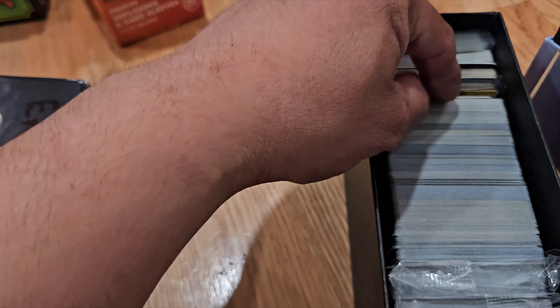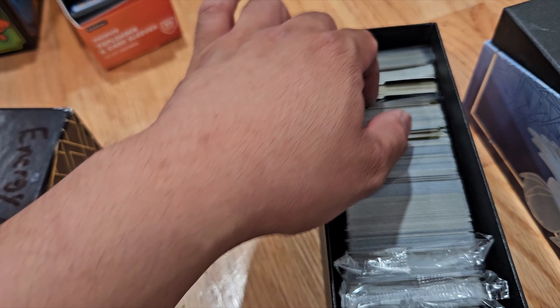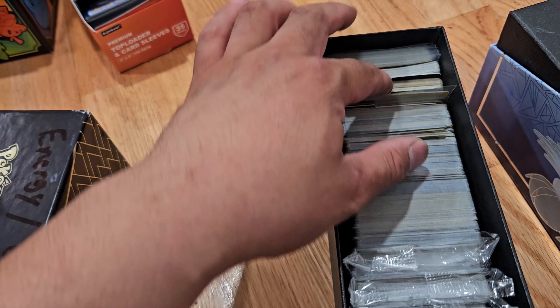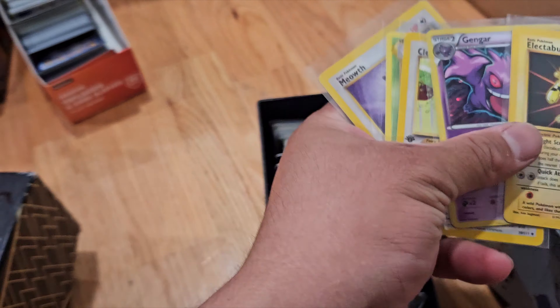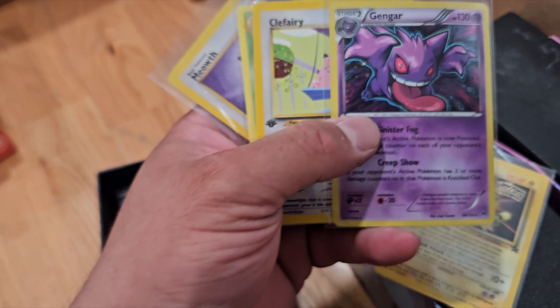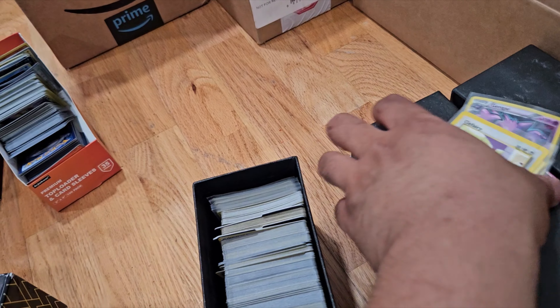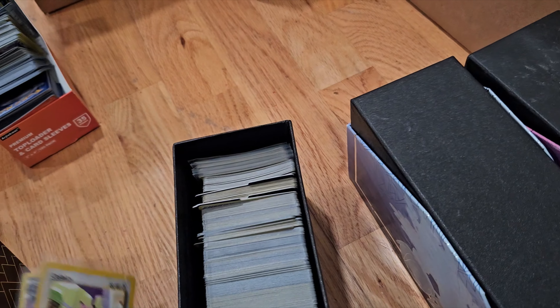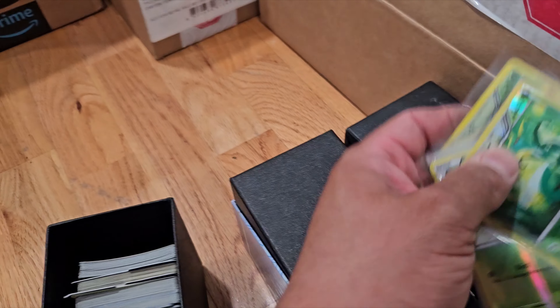I didn't even know that was there honestly, because this is mostly energies. This was just thrown in — I told him he could throw the energy, but glad he didn't because look at that — we got a holographic Gengar, Clefairy, and a Japanese Exeggutor. That's pretty, pretty good. I'm not sure what set that is from — now I'm curious what else is in here.